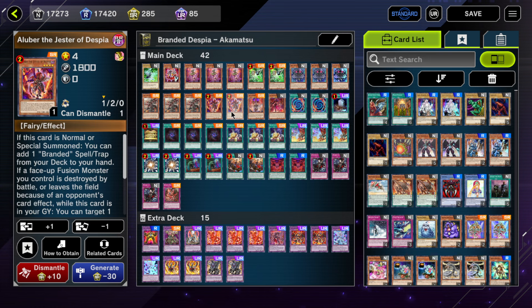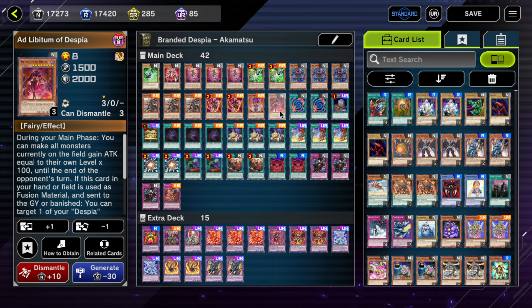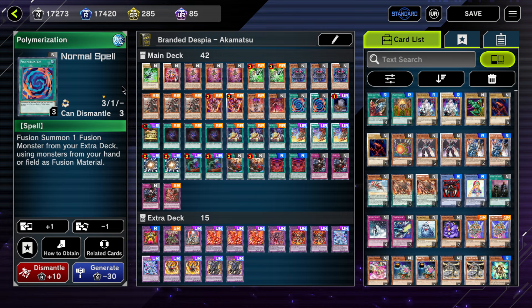One Alber — I don't have to explain that. One Dramaturge — you can cut this, it doesn't come up that often, but a 3000 ATK body with a negate is pretty useful, and the ability to keep special summoning after being used as fusion material is really good. Ad Lib is necessary. There's an argument to play three Polymerization, but the problem is Poly by itself can be a soft brick. You need materials, and having Polymerization with no materials is pretty bad.